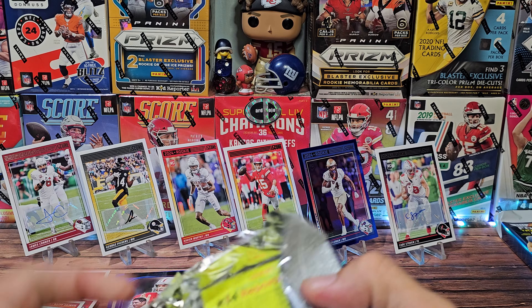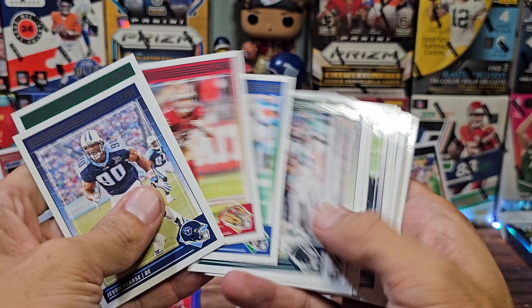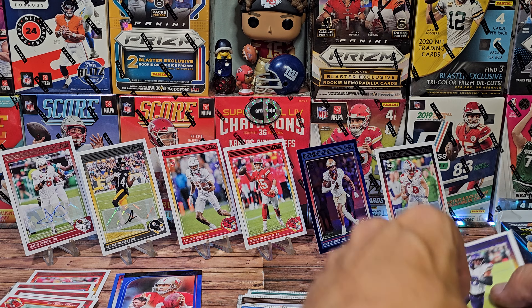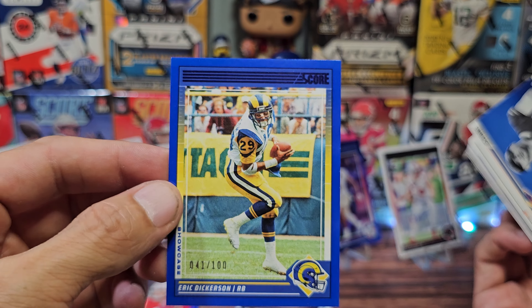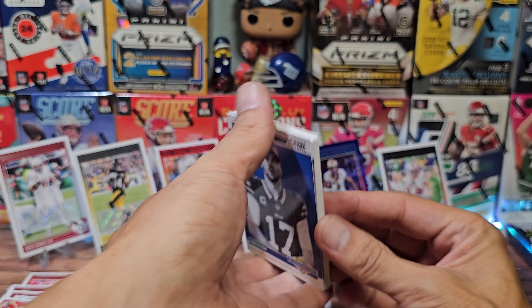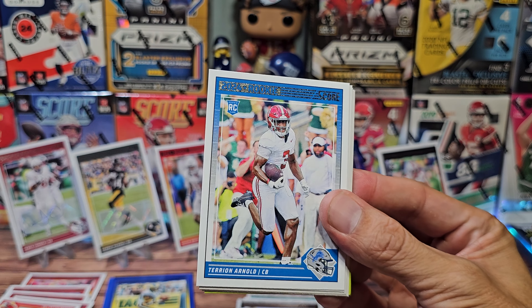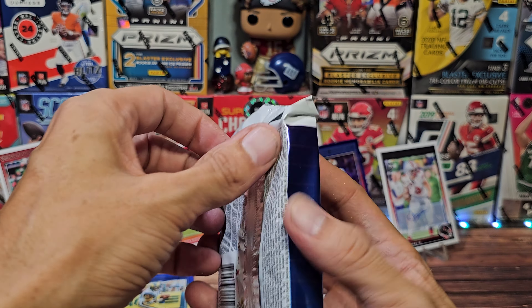Did we save the final auto for last? Will we get another numbered card? So far we only have three numbered cards. George Karlofkis for the Chiefs — fantastic. Justin Jefferson — and there it is, Eric Dickerson. It can't be an auto. That is another blue parallel. A lot of blue parallels out of 100 — number 41 out of 100, on top of our Steve Young. That was the shortest print at out of 35, also blue but a shiny version. CJ Stroud, Thomas Jr., Lassiter, Booker, Newton, Arnold, Mims, Wingo, Trotter Jr., and another Kid Reporter.